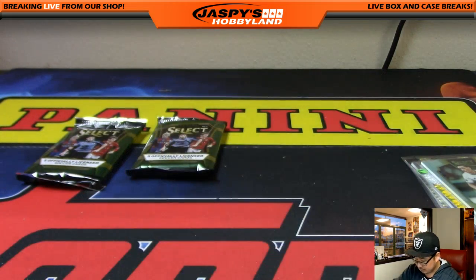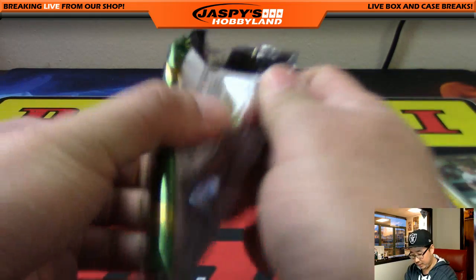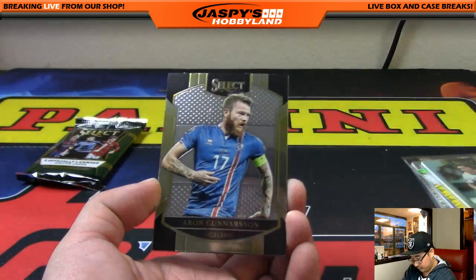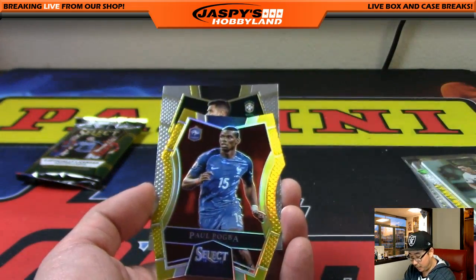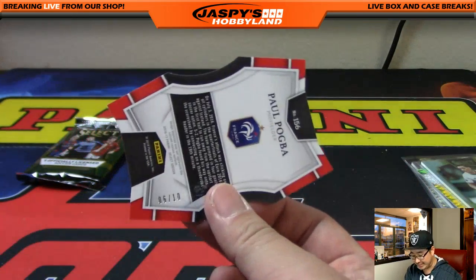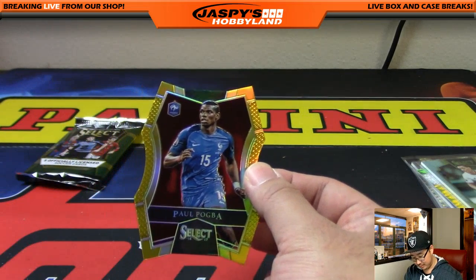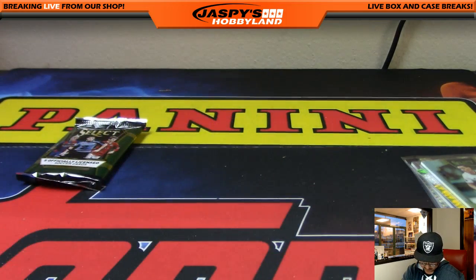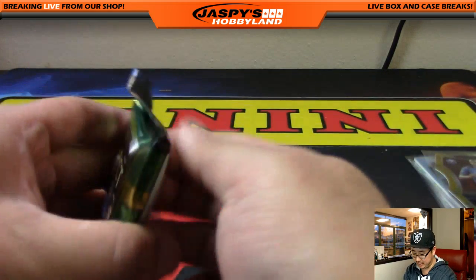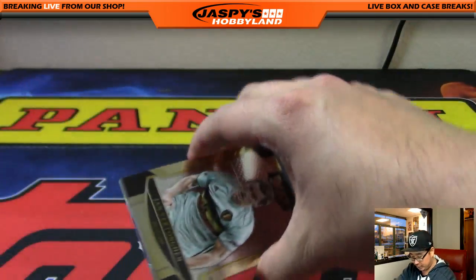Let's see what else we have in here. One of those die cuts — Paul Pogba. Nice. Big money for Paul Pogba. Six out of 10 — that's the lowest number die cut I think we've seen so far. Nice one there. This has been a nice box, ladies and gentlemen. And the last one — good luck, John.